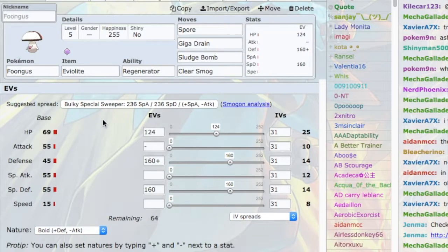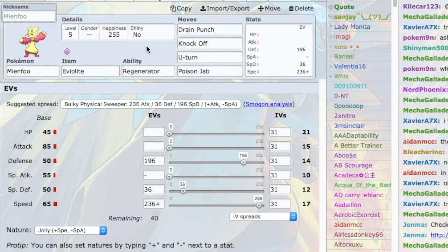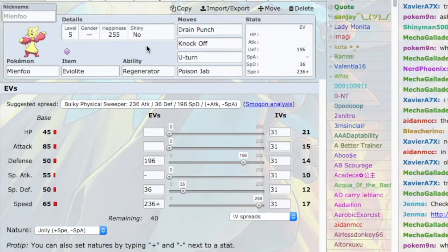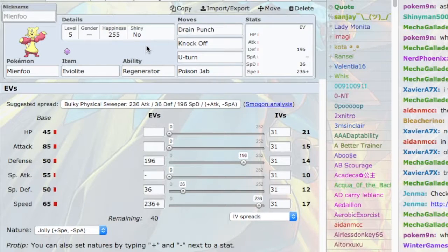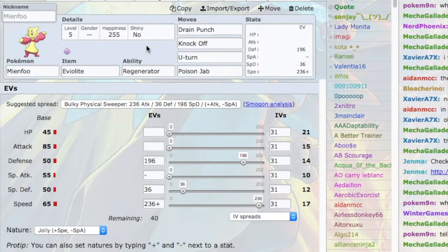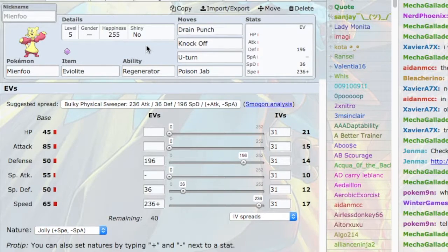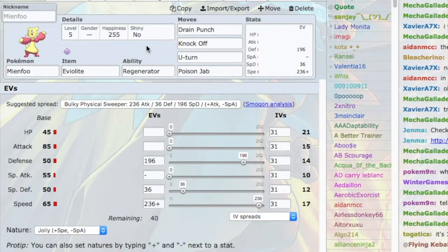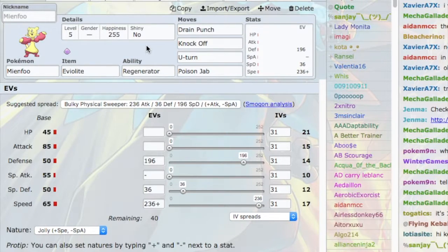No Regenerator Pokemon works well without a secondary Regenerator Pokemon — that's where Mienfoo comes in. This is a bulky Mienfoo. I'm still max Speed because sitting at 17 Speed is really nice, and the rest goes to Defense with one point into Special Defense. Drain Punch is a STAB move that recovers HP. Knockoff has great utility removing foes' items and hits Ghost and Psychic-types. U-Turn gives momentum, and Poison Jab is the last move because it hits Fairies that could otherwise easily switch into this Mienfoo. Eviolite is the best item for defensive Pokemon, and Regenerator is a great ability.